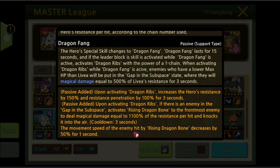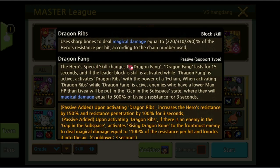The movement speed of the enemy hit by Rising Dragon Bone decreases by 50% for 1 second. For this setup, we need to get the Flash skill Dragon Fang early.